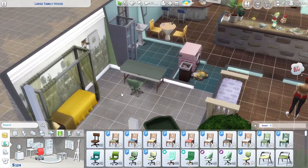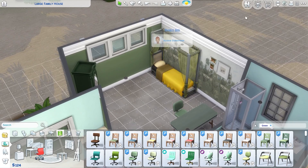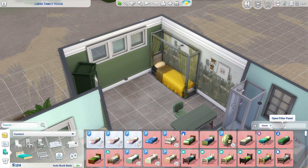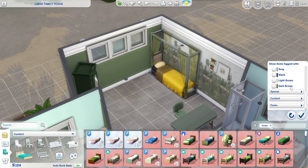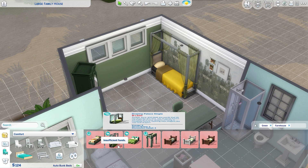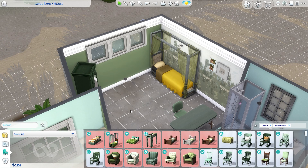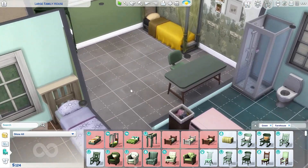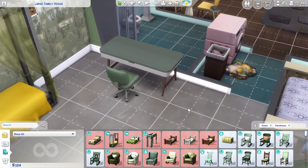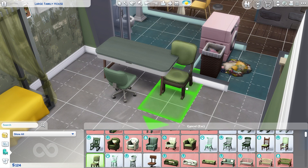Her style is farmhouse. Did I even put farmhouse on any of these things as I was deciding? I wonder if this bed is farmhouse. Let me go here and let me sort. I've got green already, so let me do style farmhouse. That is a farmhouse bed, so at least I did look at that initially. Let's see all the farmhouse stuff. Because I'm sure that this chair and this desk are probably not — I didn't even think about it.